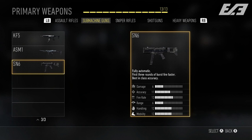Finally for our SMGs, we have the SN6. This one is fully automatic and the first three rounds shoot faster. It's also the best in class for accuracy, and it reminds me a lot of the UMP from previous titles — though with a new futuristic spin on it.